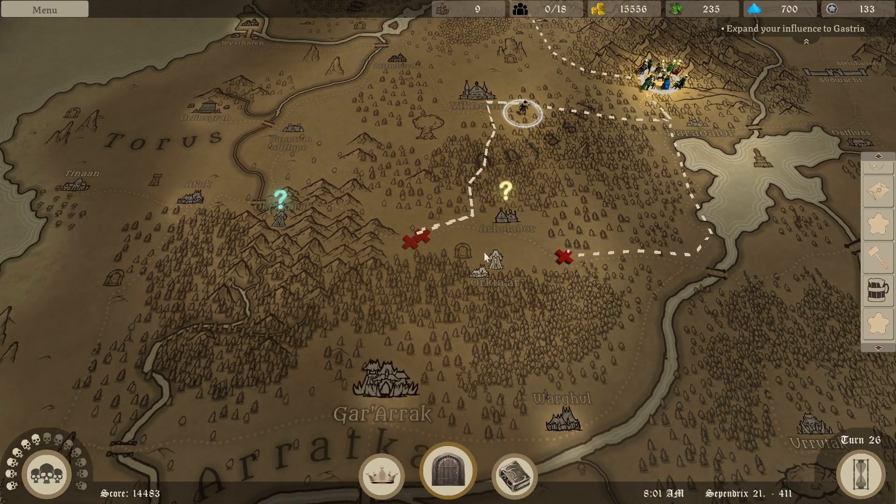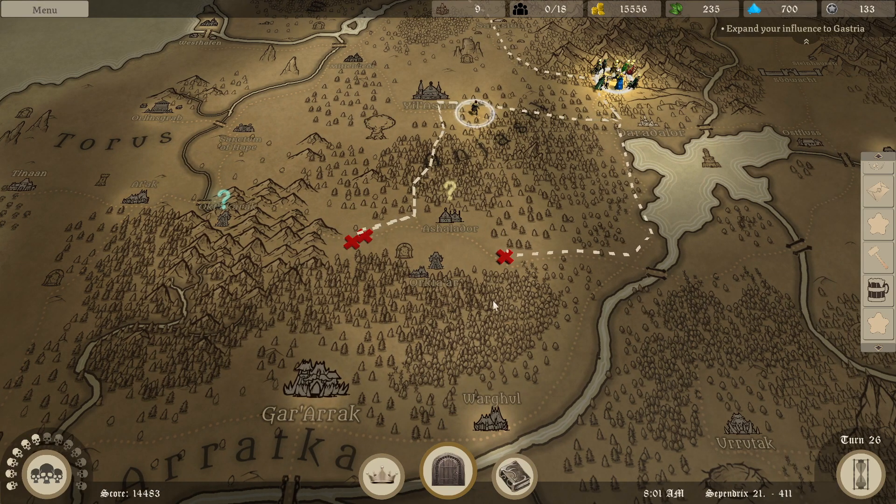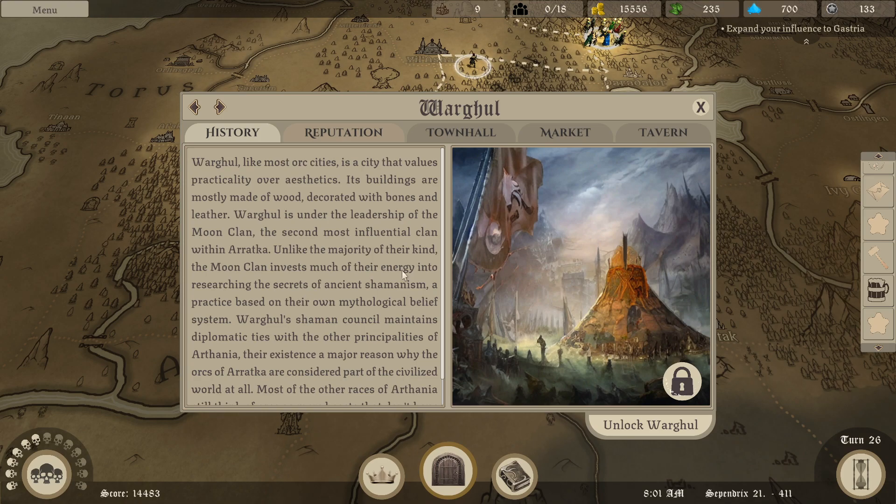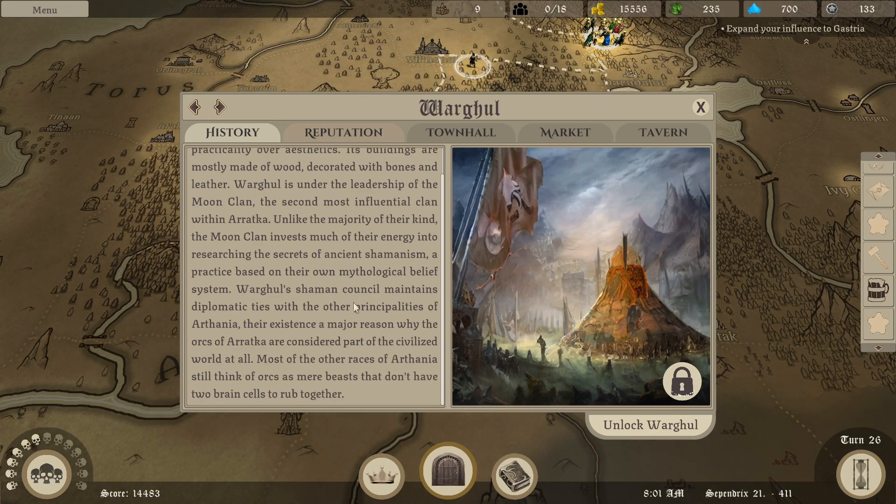Now we can unlock another city. I already did Ork'tar, so I guess next we'll do Wargul and then Gararok. Wargul, like most Ork cities, is a city that values practicality over aesthetics. Its buildings are mostly made of wood, decorated with bones and leather. Wargul is under the leadership of the Moon Clan, the second most influential clan within Arotka. Unlike the majority of their kind, Moon Clan invests much of their energy into researching the secrets of ancient shamanism, a practice based on their own mythological belief system. Wargul's shaman council maintains diplomatic ties with the other principalities of Arthania. Their existence is a major reason why the Orks of Arotka are considered part of the civilized world at all. Most of the other races of Arthania still think of Orks as mere beasts that don't have two brain cells to rub together.